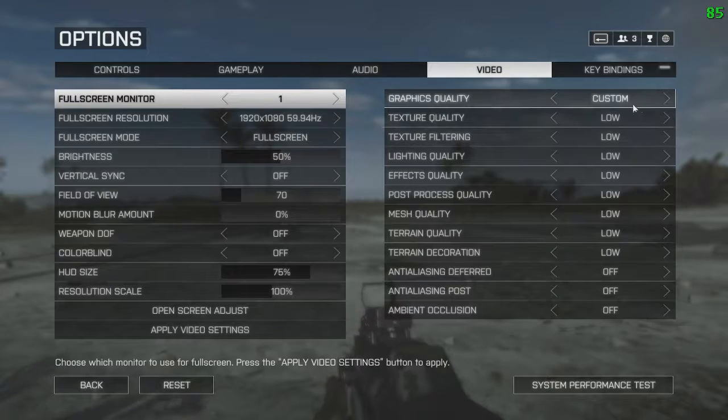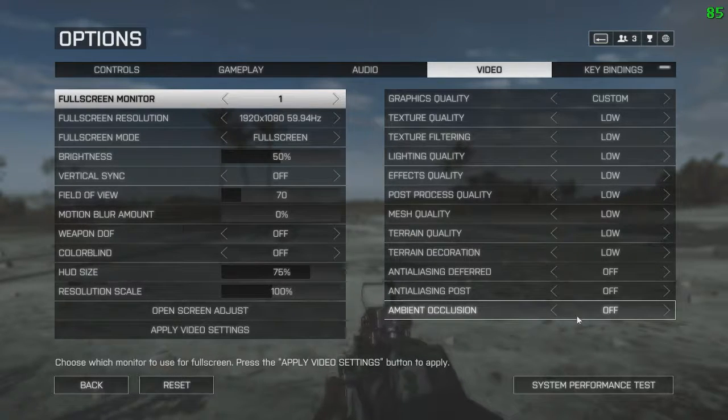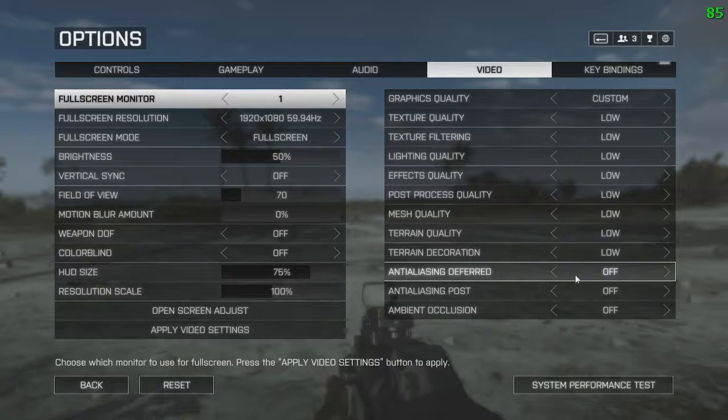But if I don't live stream, I can actually run these preset settings on high or even ultra without dropping that many frames. But since I'm live streaming, it takes up a lot of CPU power and I need to put it down to custom — and these are my settings. I've turned pretty much everything on low and off, and there's actually not that big of a difference in game. You can't see that much difference.